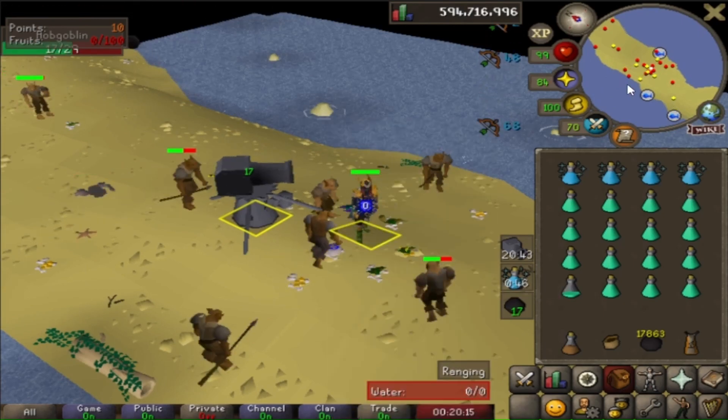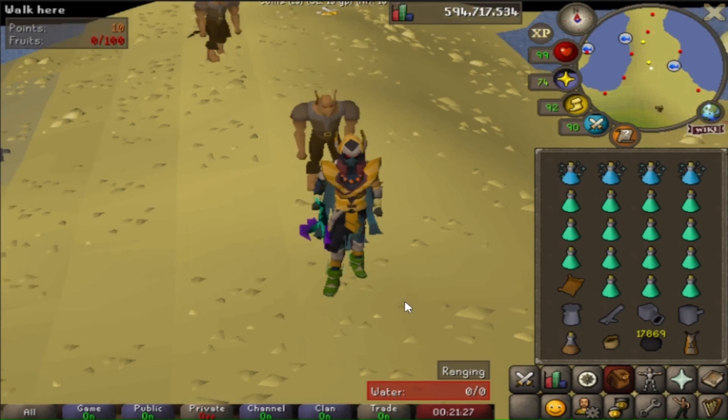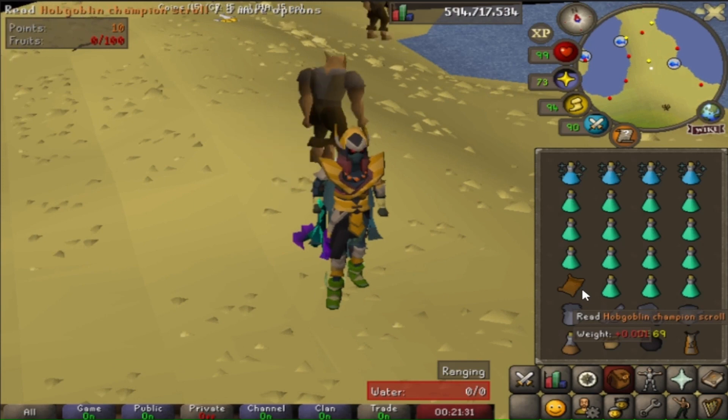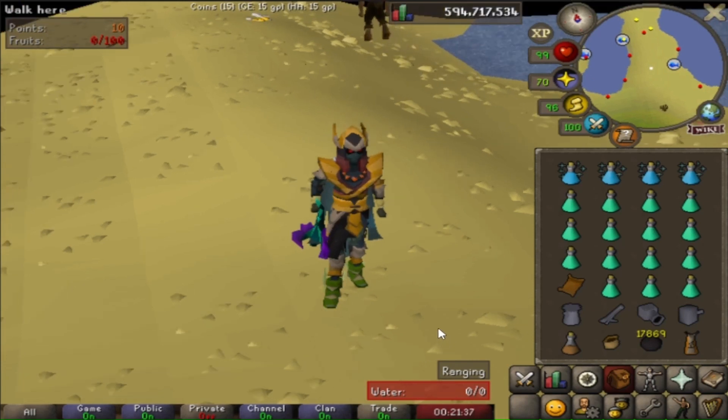For some reason my RuneLite tracker loot from the hobgoblins has disappeared and I have no idea why. According to Reddit it filters out inactive loot after 90 days from a certain monster or activity. Someone in the game said a similar thing too. It hasn't even been close to 90 days so I still have no idea what's going on. I guess I'll have to remember to take a screenshot after every grind I complete.